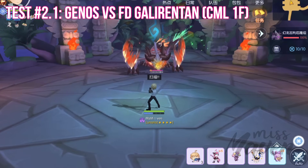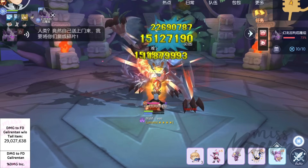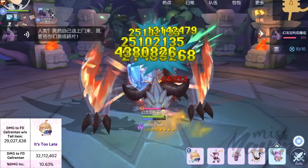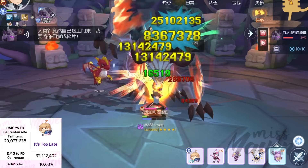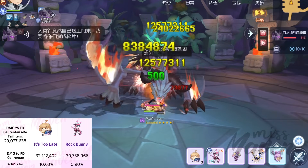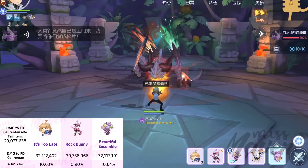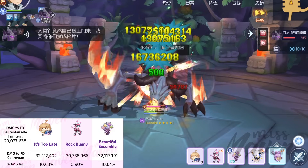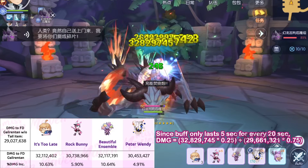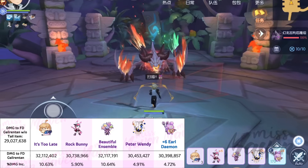Let's check out my Genus' damage against the Fantastic Dragon Galarantan in Pawn of the Museum Island Legend. Here's the damage of my Rechargeable Incendiary Gun without any tail item, with It's Too Late, with Rock Bunny, with Beautiful Ensemble, with Peter Wendy, and with Plus 6 Earl Demon.